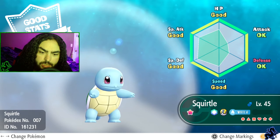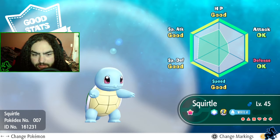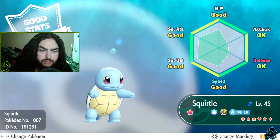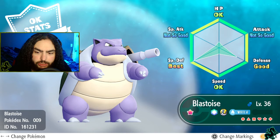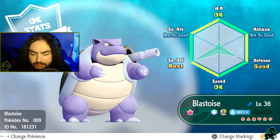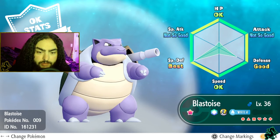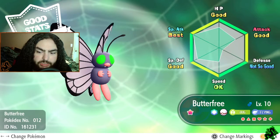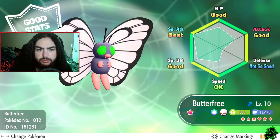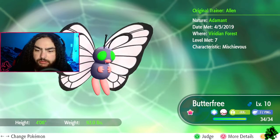Moving on, Squirtle - again, Squirtle is hard to tell as a shiny. The only way you can really tell is his shell, which is a different color. You can definitely tell with Blastoise - it's purplish. Kind of crappy stats, but again stats aren't important to me. What's important is shiny uniqueness, and they are definitely that. Blastoise is next.